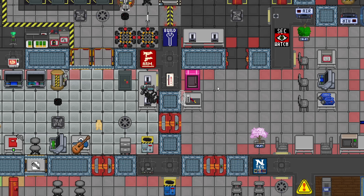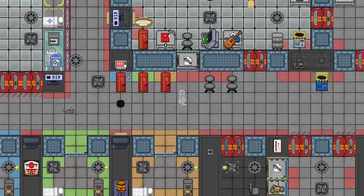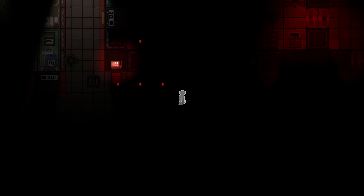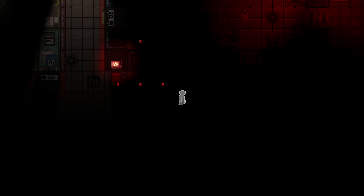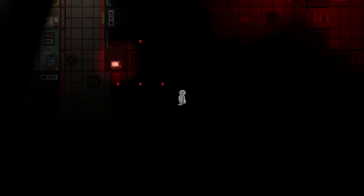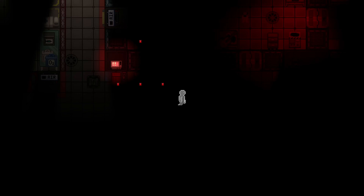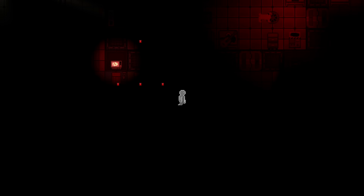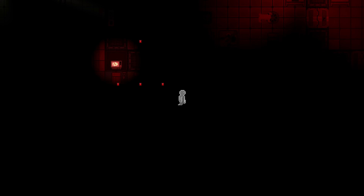Say you want to break into Box's armory or break somebody out of normal brig. Box is extremely easy to sabotage, and it's really funny that a pair of wire cutters and hand banana gloves is all you need to destroy security. I don't think Nanotrasen cares much about safety either.